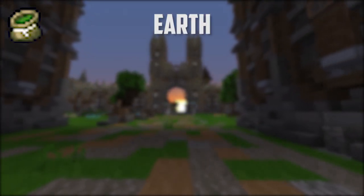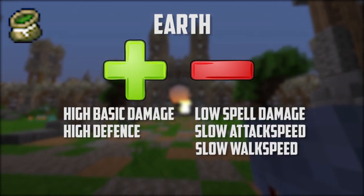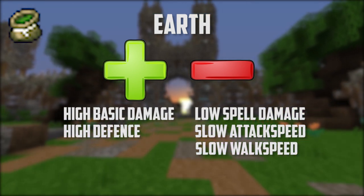Alright, enough talking about skill points — I think it's time to explain the elements. Earth is the brute element. You'll have high damage with your normal attacks, but your spells won't do as much damage. Your attacks will also be very slow and you can count on your walk speed being decreased.